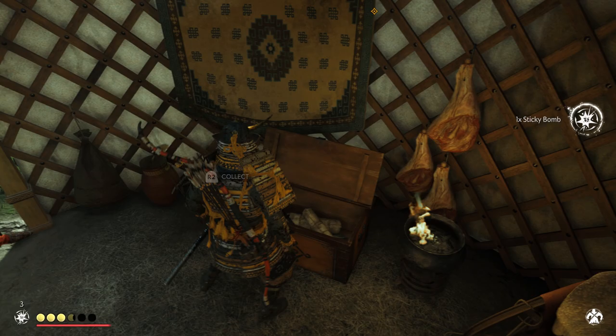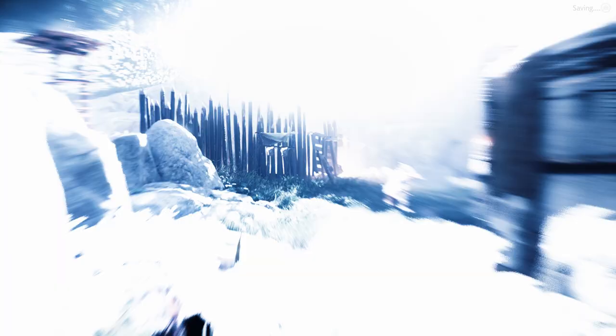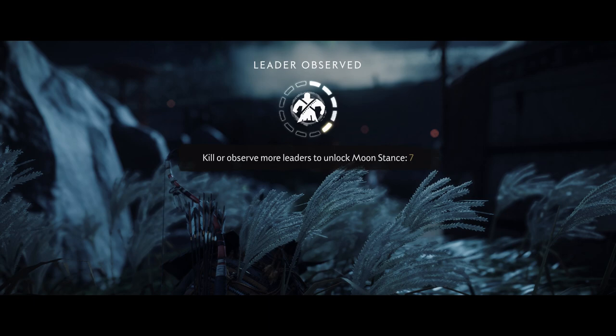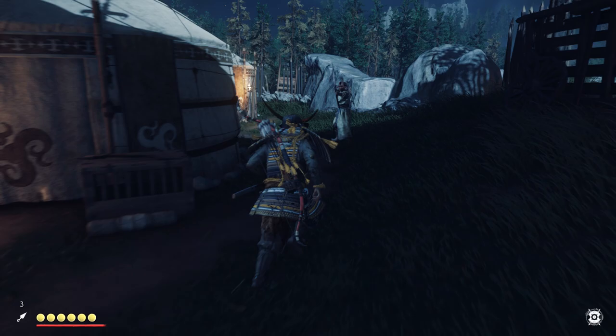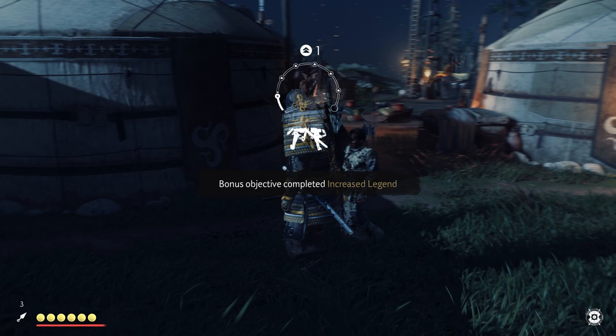All outposts have a leader which you have to defeat. Killing these leaders will help you unlock each of the different combat stances. Some outposts will also have the bonus objective of studying the moves of the leaders, which will yield another point towards the stance unlocking. And if you do all the bonus objectives, you'll get even more experience from the entire thing, which means you unlock more skill points once the outpost is liberated.